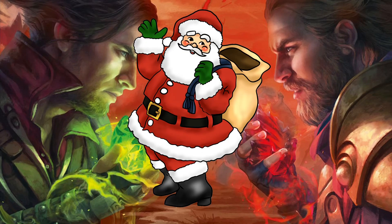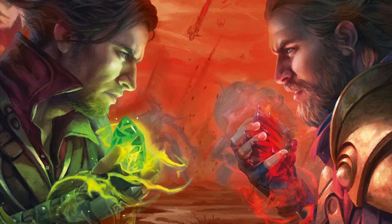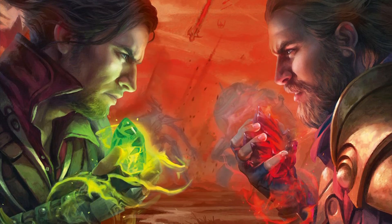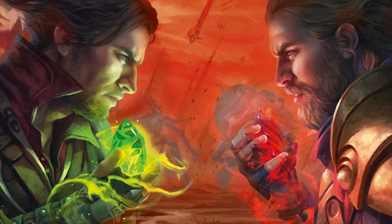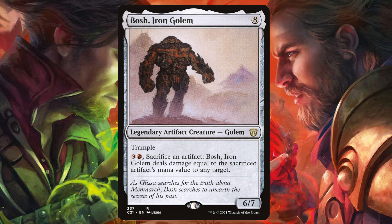It's that time of year again when a jolly man dressed in bright red brings gifts to children. Well, this deck also revolves around a jolly man dressed in red bringing gifts to your playgroup. And by man, I mean a robot. By red, I mean he's rust-colored. And by gifts, I mean pain. Lots of pain. Welcome to today's Deck Tech featuring Big Daddy Bosch, the Iron Golem.